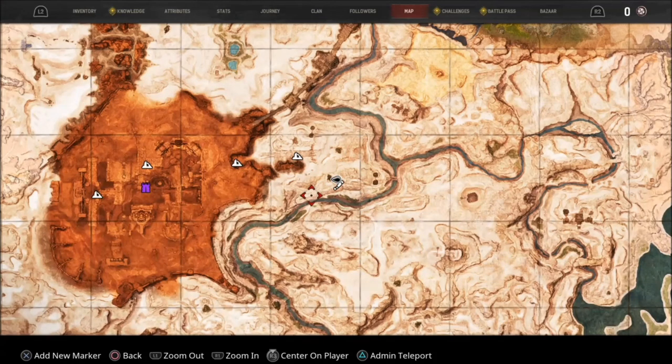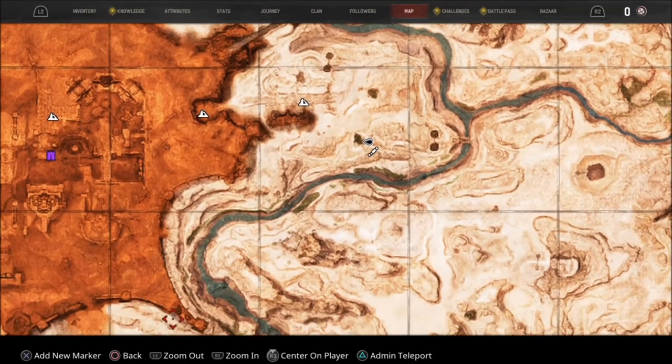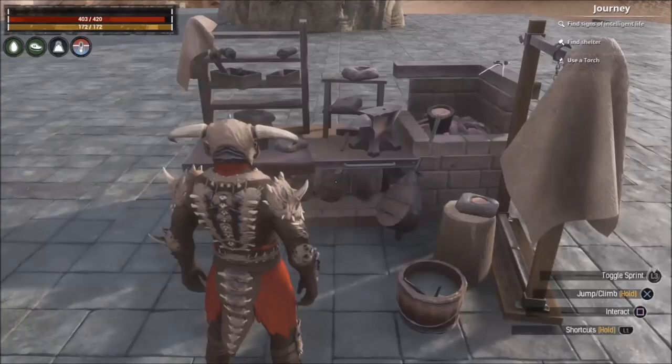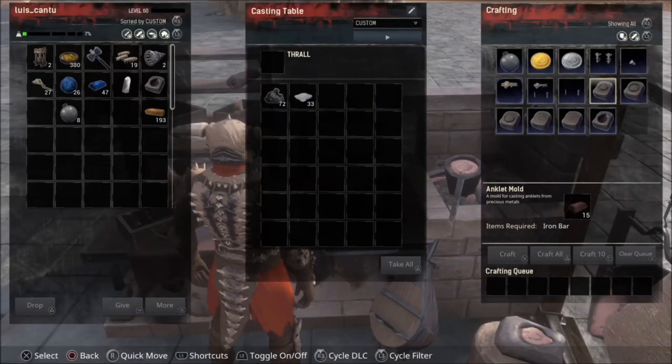To see where resources are, there is a website where you can check. My cave is right here where I farm my items — it's in this corner right here. It's not marked on the map, I don't know why, but yeah it's right there.